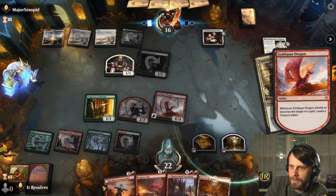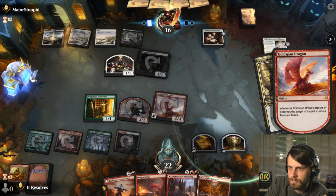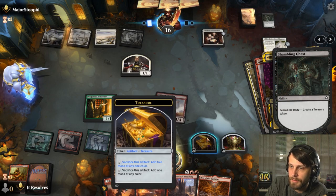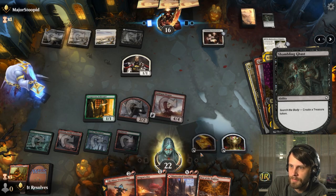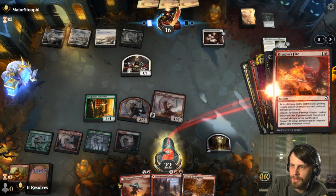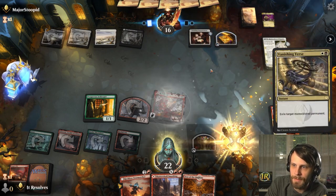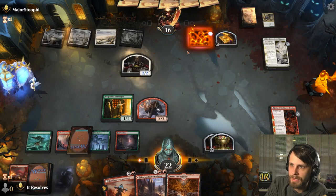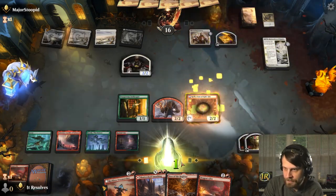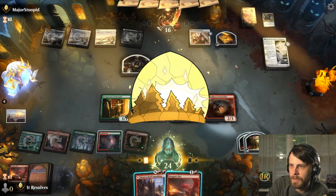They're going to exile it — not much we can do about that. They're going to attack and create a treasure token. I'm just going to kill this 1-1 — what this does is open up attacks for us next turn. It's not an amazing play by any means, but it certainly helps us out. So this is going to come down and we can play the Reckless Stormseeker — let's do that.